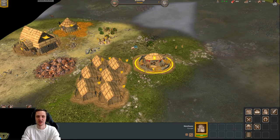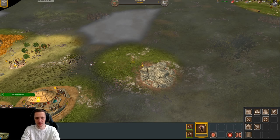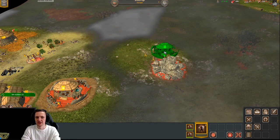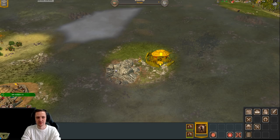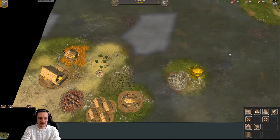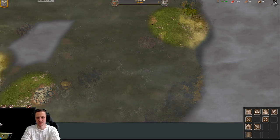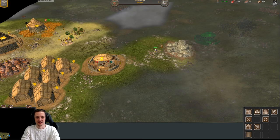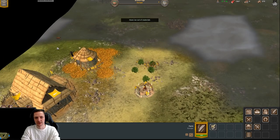The farther away your warehouses are from resources, the worse it is for you — keep them as close as possible. For this video I'm not playing optimally — if I were playing seriously I'd explore the map better and build warehouses closer to resources so workers don't waste time walking. Maps are random and different — you can end up in a very resource-rich location with lots of iron and trees, which makes those decisions much easier.